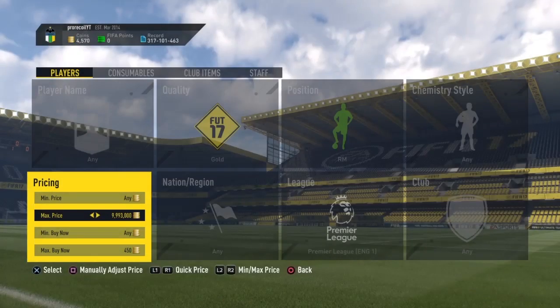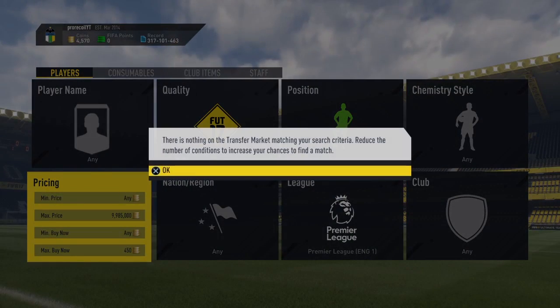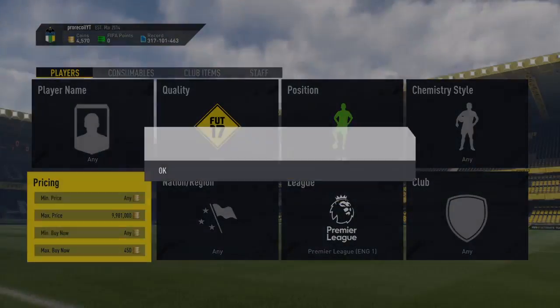It's a very simple filter as you can see. The quality is gold, the position is right mid, the league is Premier League, and the max price is around 10 million coins. The max buy now is 450, which means you'll pick up players from 300, 350, 400, and 450.